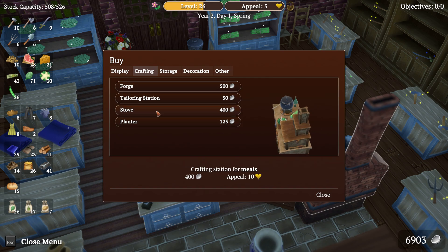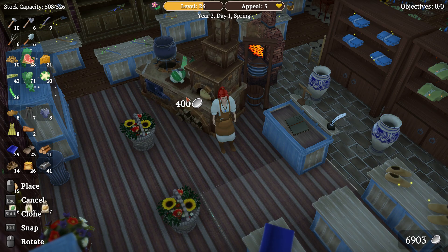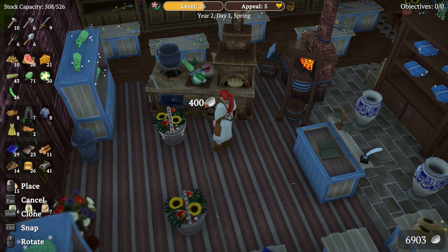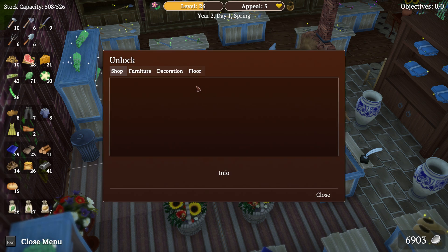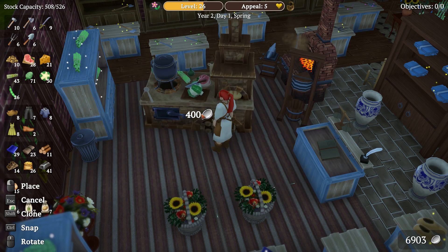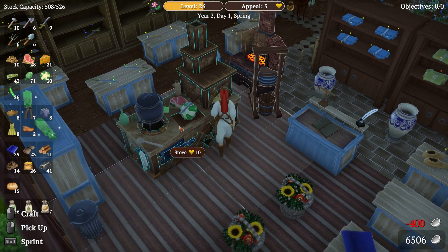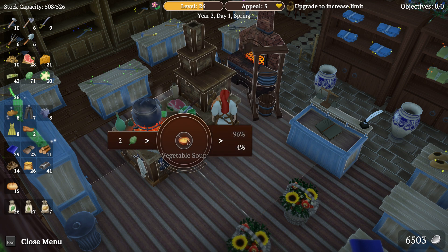Let's see — what is the stove? It's in crafting. By the way, this is one of the best graphics I've ever seen for a cooking table in any game. That looks delicious. We can make vegetable soup with asparagus, and artichokes, and beans, and polyflour.